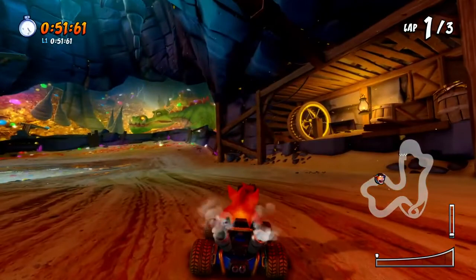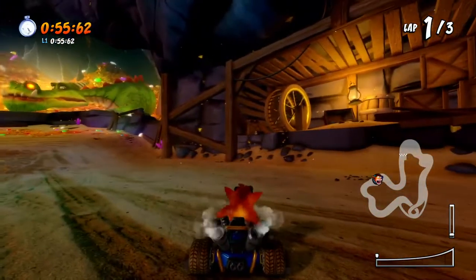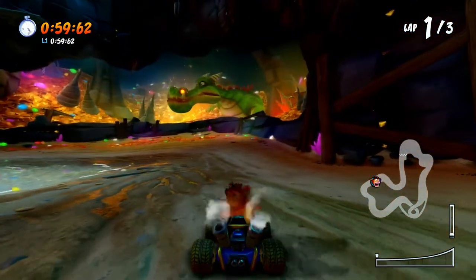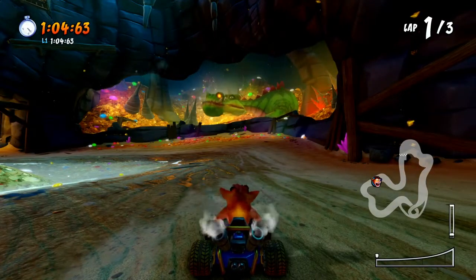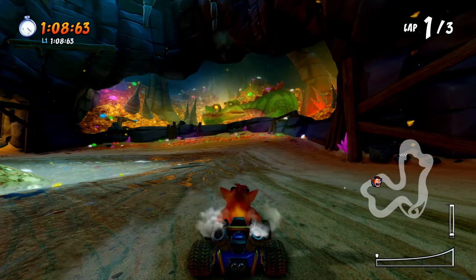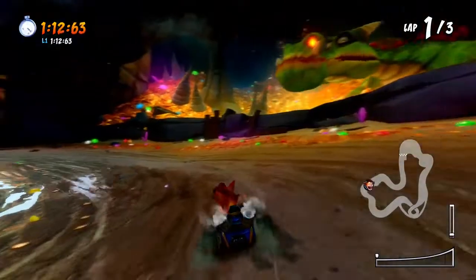And then we have the little Ferris wheel right here, probably working some kind of mechanism around the mine. Hard at work. And then our dragon — so we open up the cave area and he's actually trying to be threatening, trying to breathe fire as the racers are going by. But to no avail, he's too old. I'm deeply intimidated, buddy. It's a good effort. Good old boy.